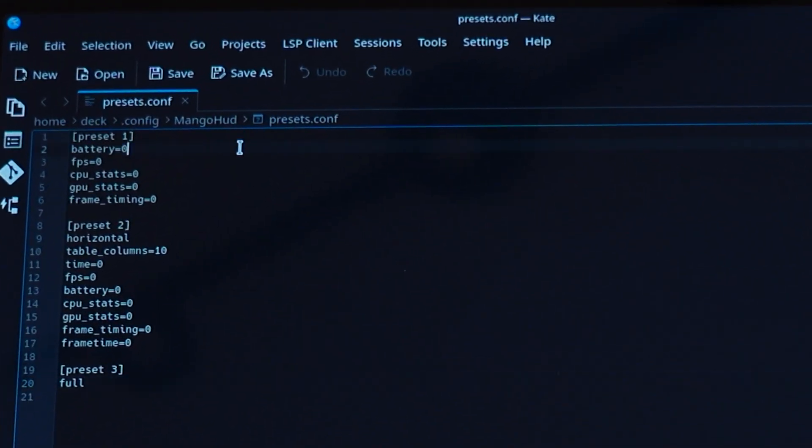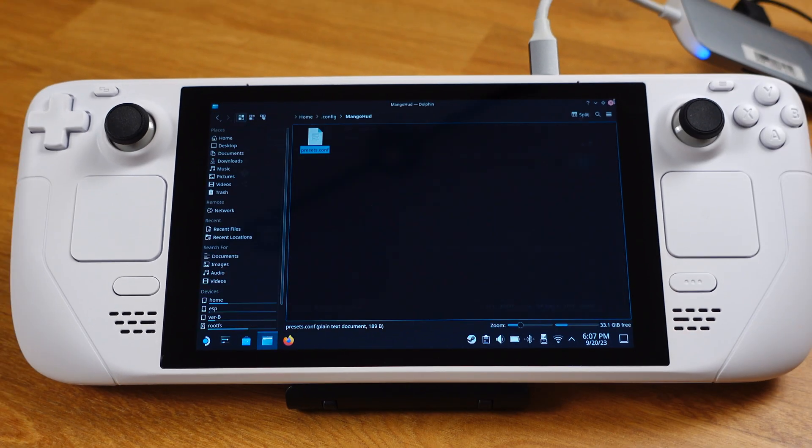Go inside the MangoHud folder and open the preset file. Don't panic when you see the sliders — it's pretty simple. We have preset 1, 2, and 3, representing three performance overlays. I have preset everything equal to 0, which means do not display that information. To show any information in each preset, all you need to do is delete the '=0' for that line. For example, in preset 1 I only want to display battery information, so I delete '=0' after battery. In preset 2, I want to display time, FPS, and battery, so I delete '=0' for each of those lines. In preset 3, we leave it as 4, which means show all information. After everything is set, make sure you click Save, then close the file and go back to gaming mode.